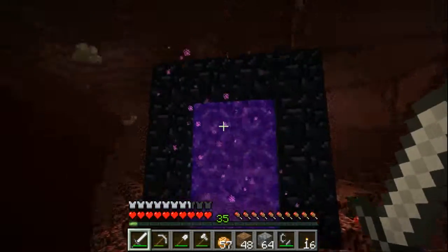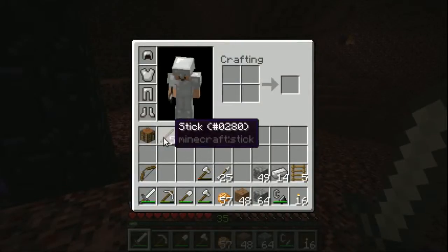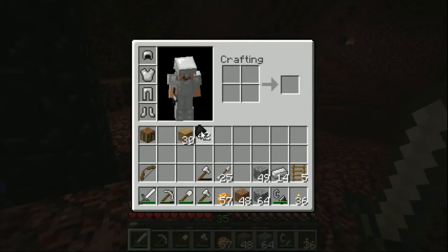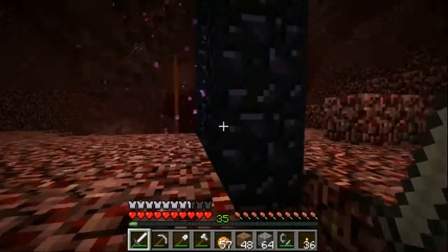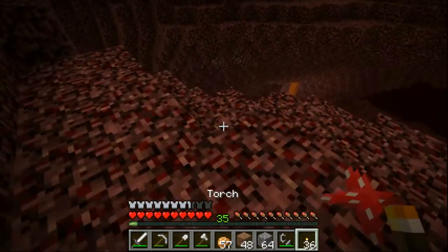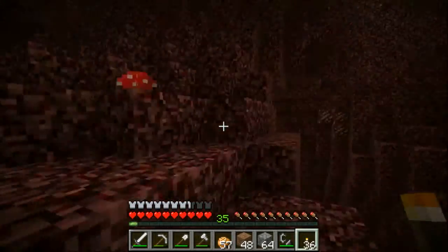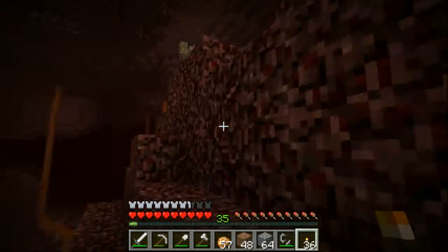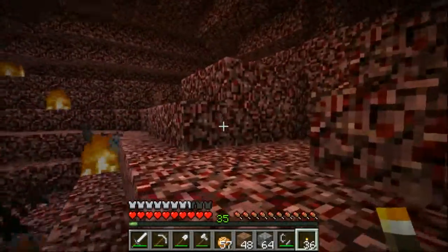Do I want to go east or west? Let's make some more torches because I know I'm going to need those. Let's head west. We need to get over to that side there, which we can do by heading up and over — I think that's how we went last time.